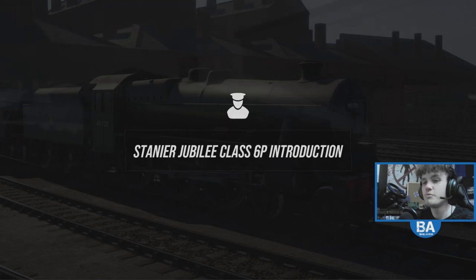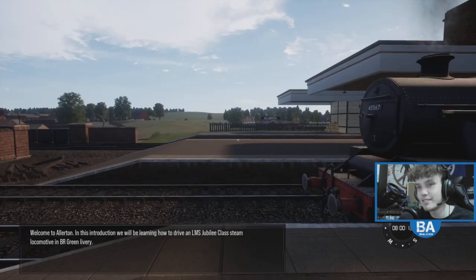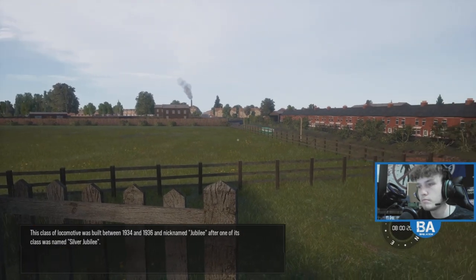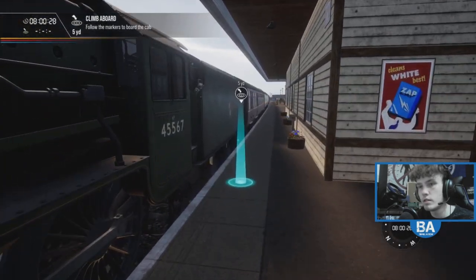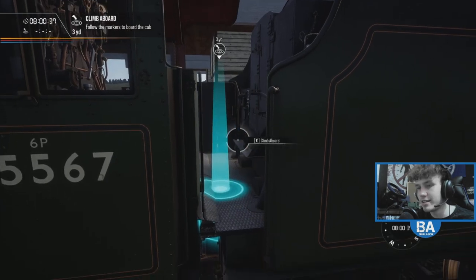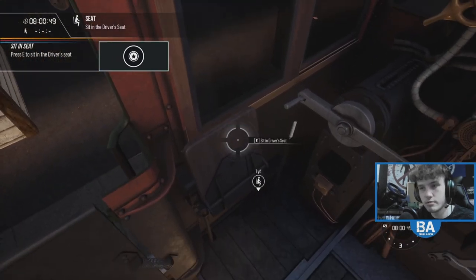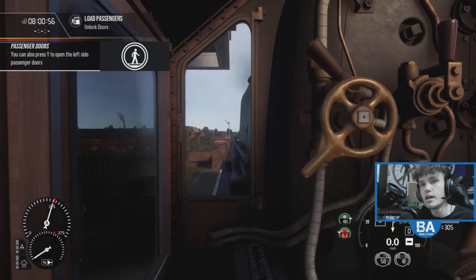Let's load into the Jubilee tutorial and give it a go. Here we are - the Jube - this is where we drive the train, it's going to be good. In this introduction we'll be learning how to drive the Jubilee Class steam locomotive. 1936, nicknamed after one of its class was named Silver Jubilee. To get started, climb onto the footplate - look at that! So we've got the clear already, let's get in. Right, here we go, we're going onto the footplate - we're up, we're on a steam train!